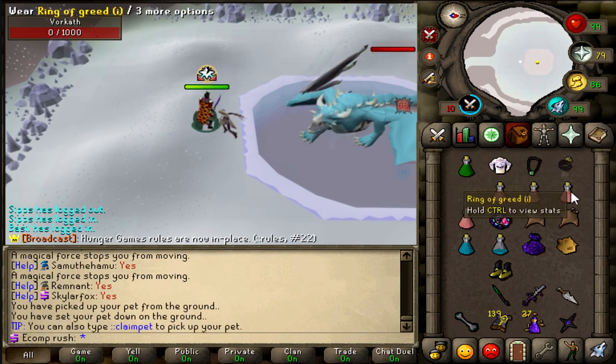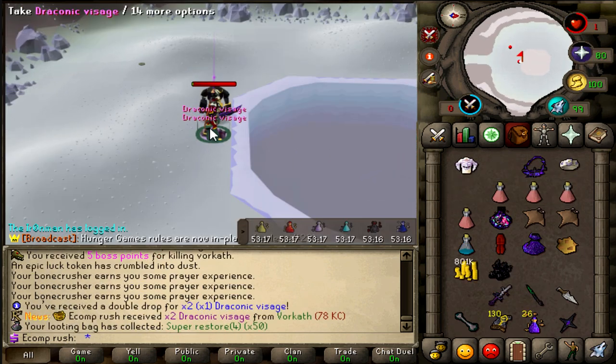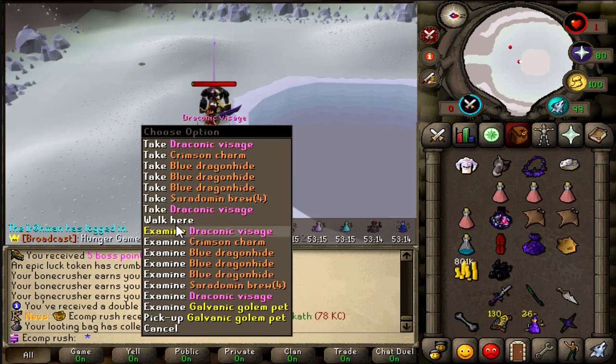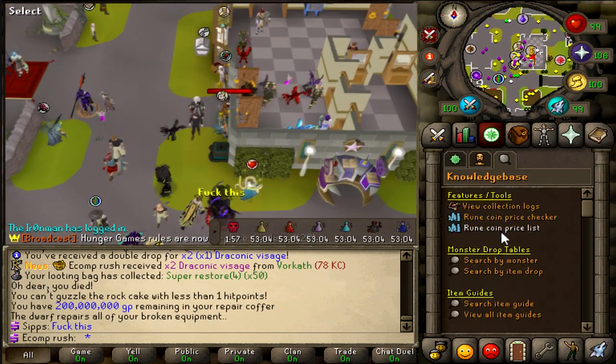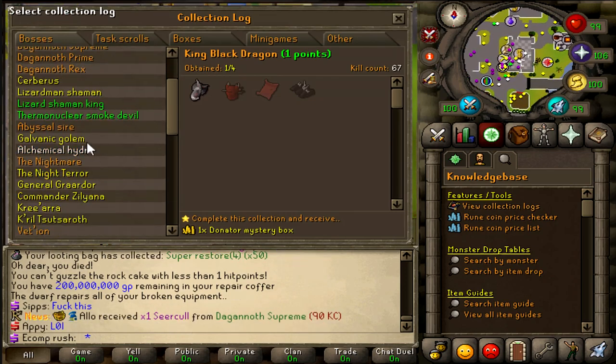Just somehow didn't think my kills would be as fast as they are. Regular visage this time around and it doubled - we'll take that. Honestly, at 78 KC our log should be pretty damn filled already. That's kinda nutty.